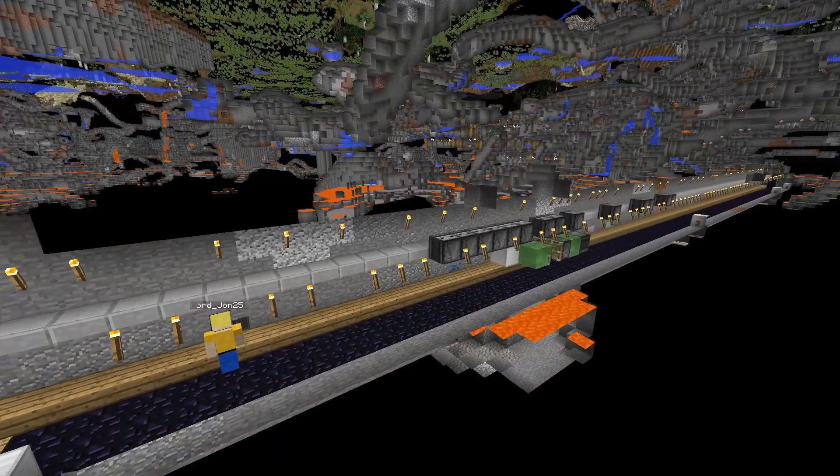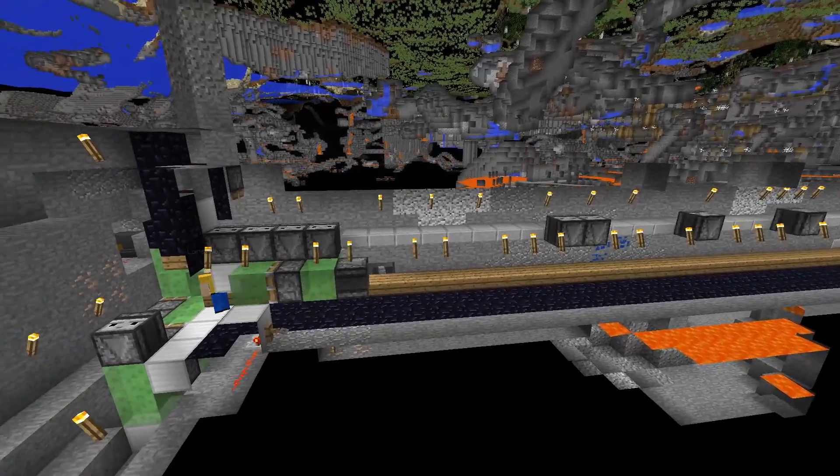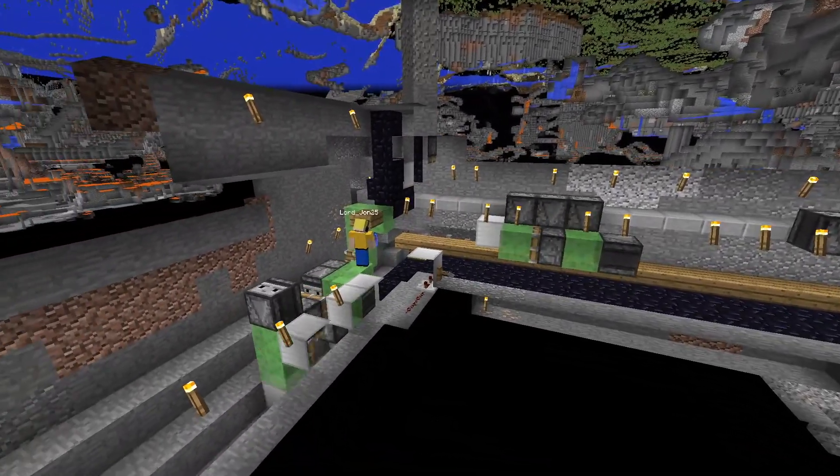Then a flying machine will come and push you on top of another flying machine. This flying machine caused me a lot of problems because it has to move a player who is trying to move in an opposite direction.